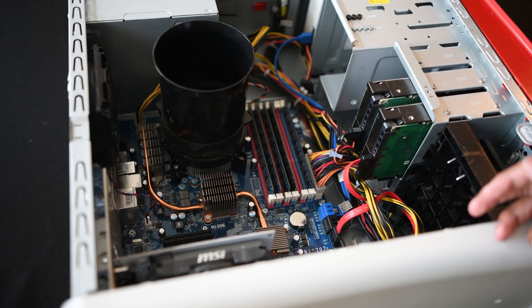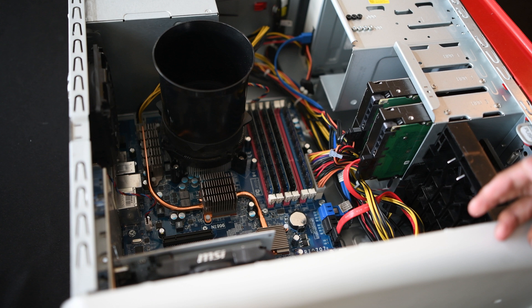You're probably confused about what you're looking at, so here's a quick rundown: that's the graphics card, that's the CPU cooler — yours might look different — and underneath the CPU cooler is the processor itself. That's the RAM over there; you might have fewer sticks than I do. And that's the hard drive.